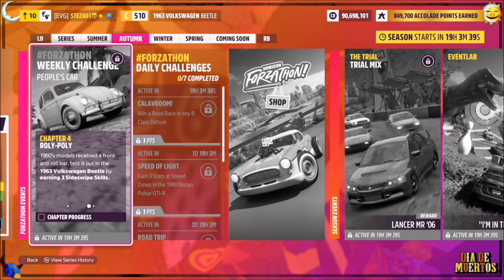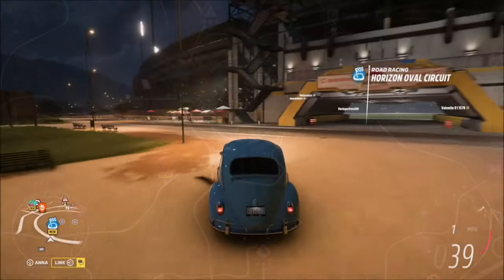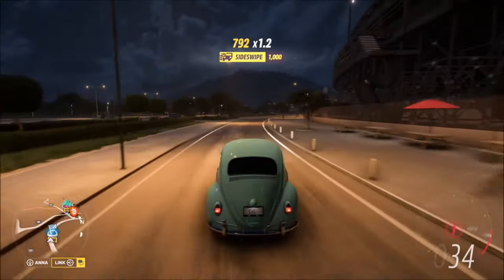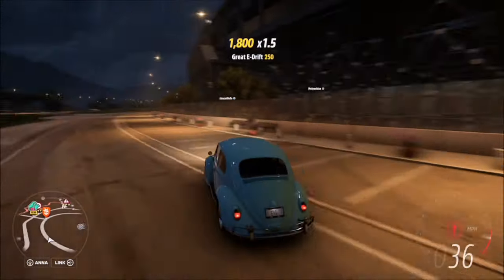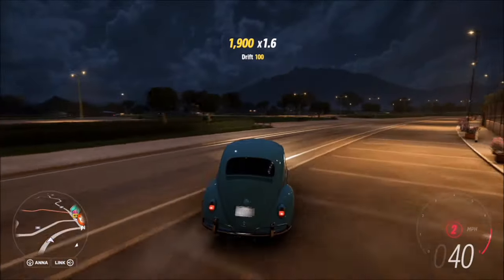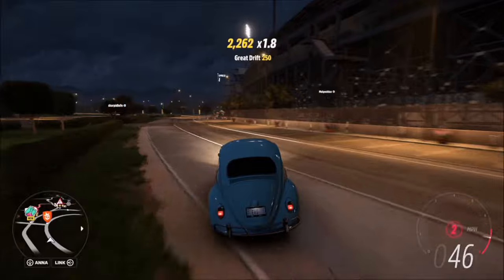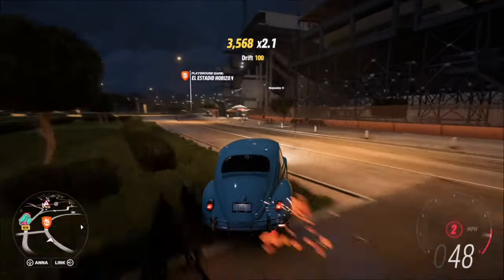The final challenge wants you to earn three side swipe skills. A side swipe skill is triggered when you're drifting and smash into something from the side. I went over to the Horizon Stadium, but you can do it anywhere with smashable objects. Simply drift and smash into something from the side of the car — do that three times until the side swipe skill pops up and the final challenge is complete.